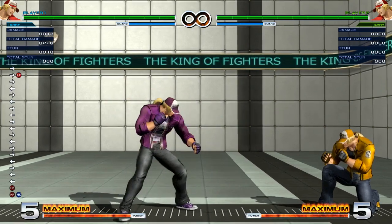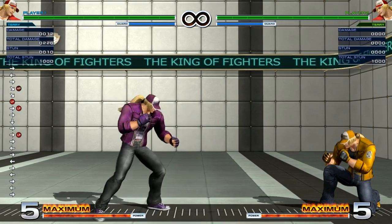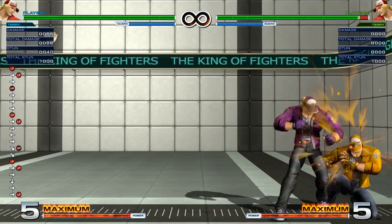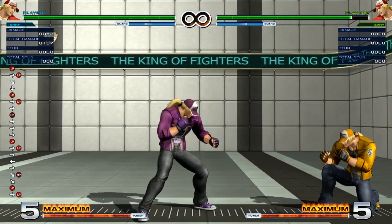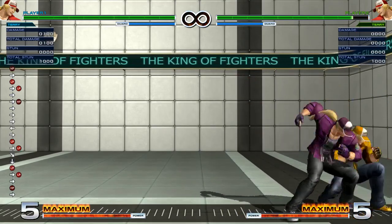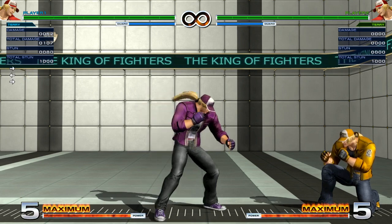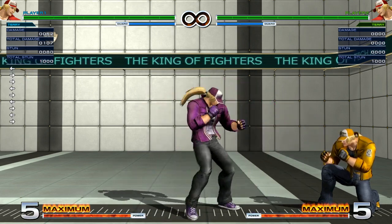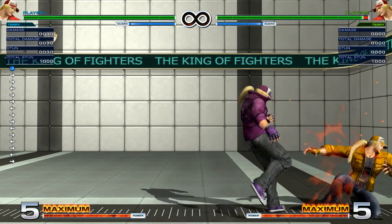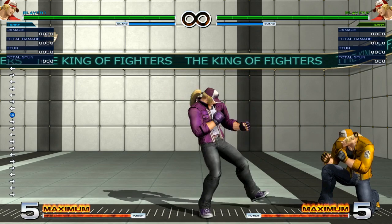Let's go with his command normals — back knuckle and rising upper. Back knuckle is going to be your main hit confirm from lights, but it's not special cancelable on its own. So you don't want to use this on block at all; only use it on hit because this move is going to be very punishable. For example, Terry could get a Buster Wolf through it, and some characters whose normals reach far enough might run up and do a light normal into a quick max confirm.